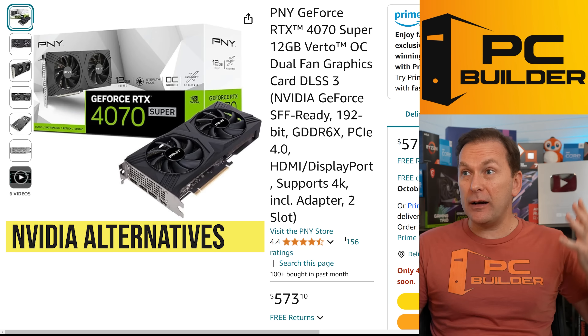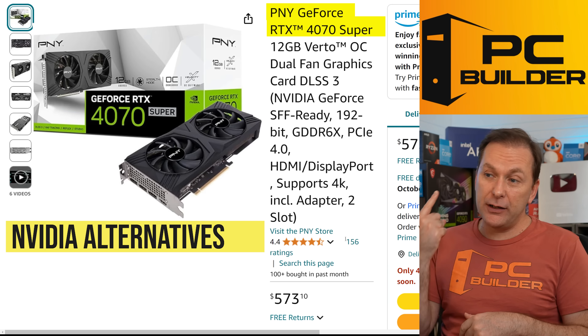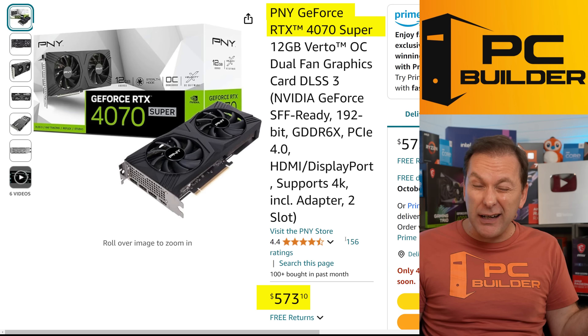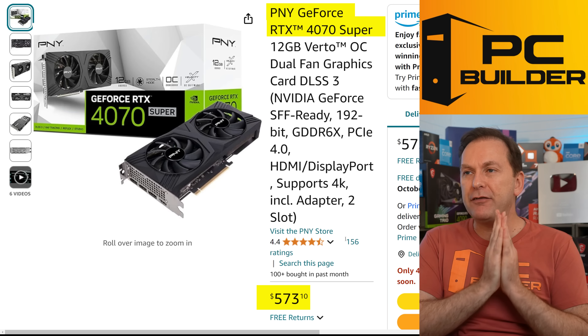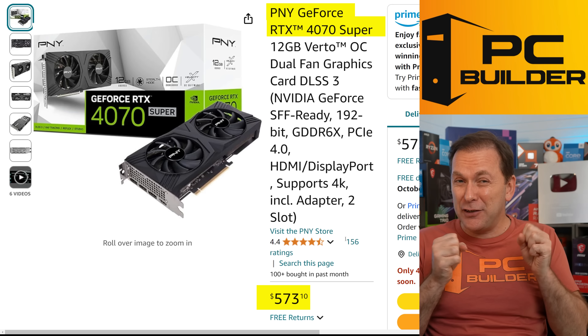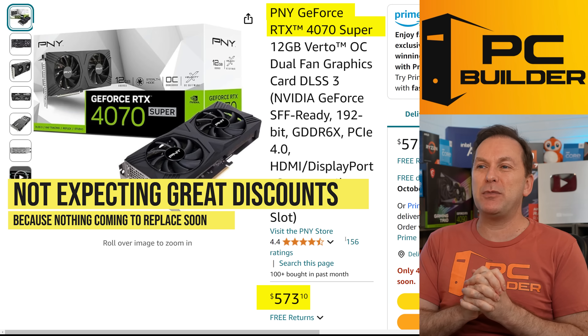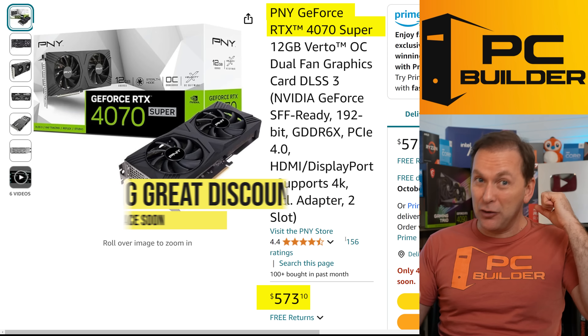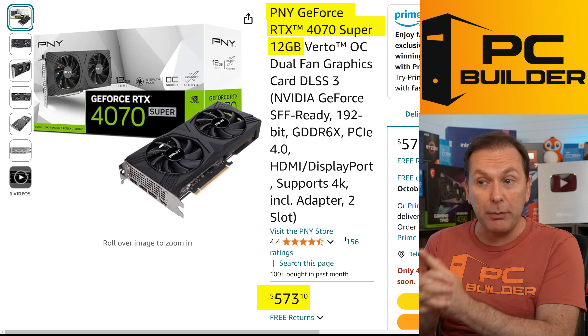Your NVIDIA options here are a little rough. It's really like the RTX 4070 Super — I found one PNY model at $573, but otherwise they're all very close to the MSRP of $599. I don't expect a lot of discounts because there's really no 5070 in the works anytime soon. NVIDIA is going to keep grinding money out of you, with 12 gigs of VRAM. But if you need NVIDIA, this is probably your best option.